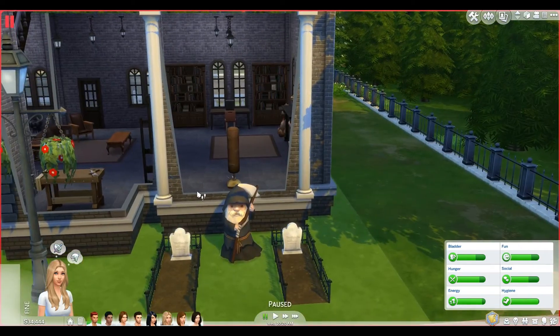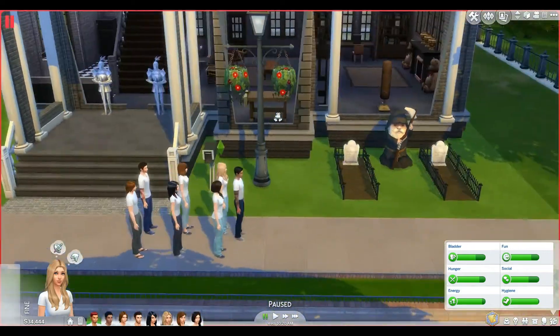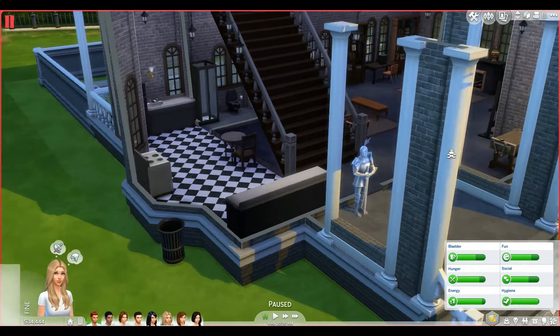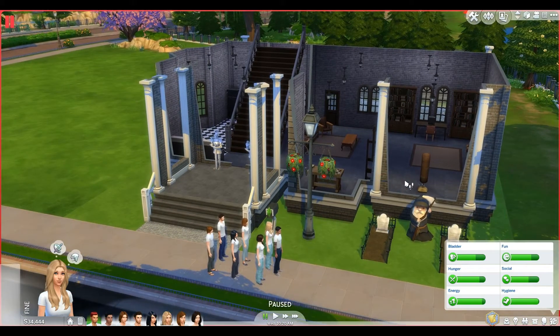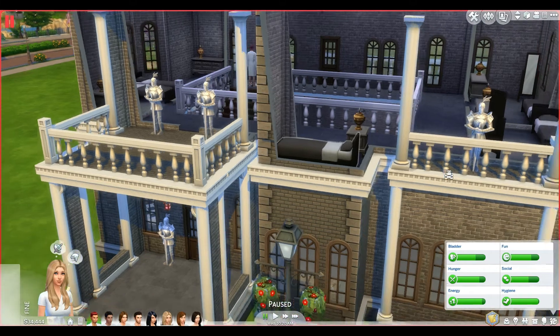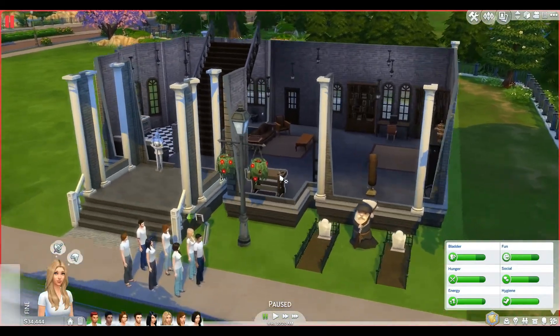Down here we're only allowed to have six seating areas. We have three on the couch and one here — that's four — one at the computer makes five, and then one in the kitchen makes six. There were actually two chairs here so I had to delete one, and there was also a chess table with two chairs that I had to delete as well because we'd be over our seating requirement. Going upstairs, we have five bedrooms with five beds — one, two, three, four, five. Someone can also sleep or nap on the couch, but that's about it. So we're going to have a lot of tired, grumpy Sims running around.